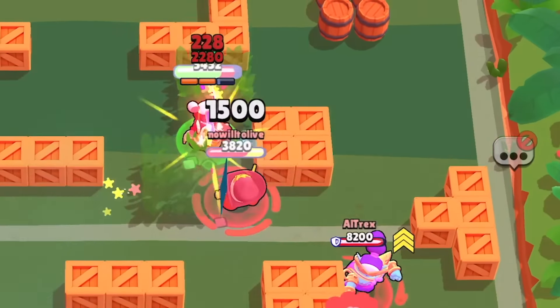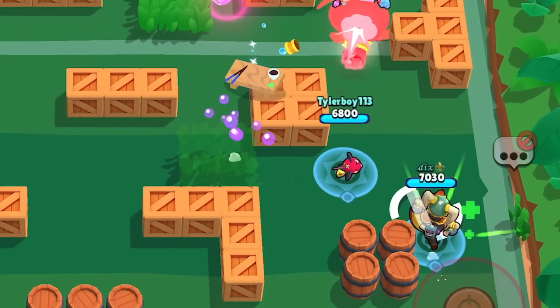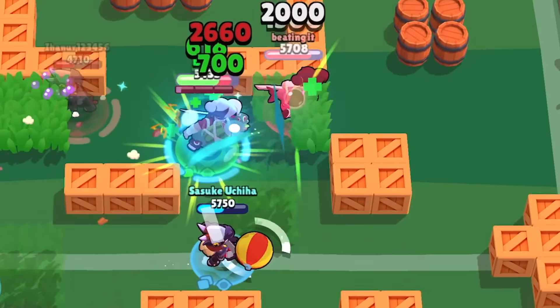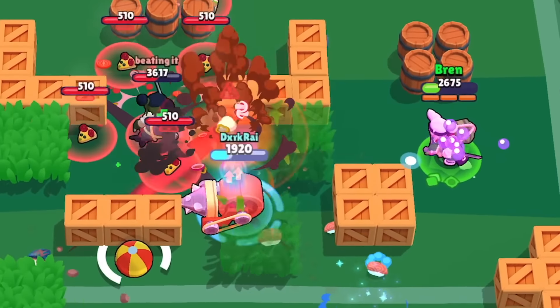Since Kenji is always going to be close to the enemy because his attacks are super short, he can benefit from the additional heals he gains from his main attack. You will always heal the same amount for your 2 different main attacks and your super, unless of course you are running the damage gear, then you'll heal a little bit more.